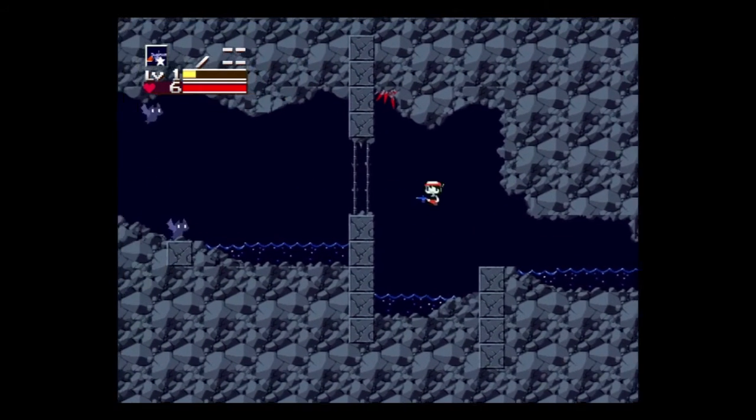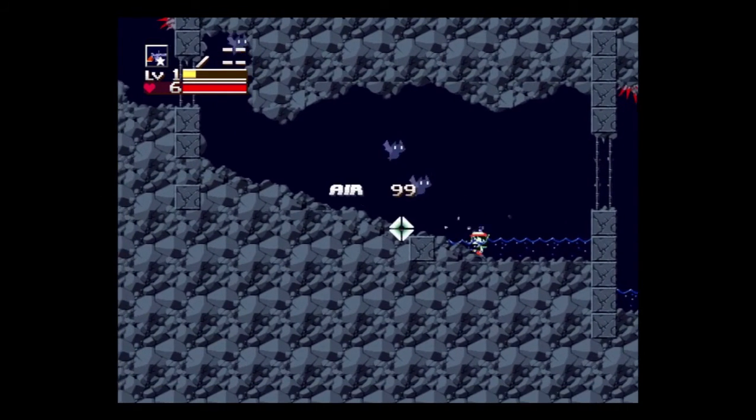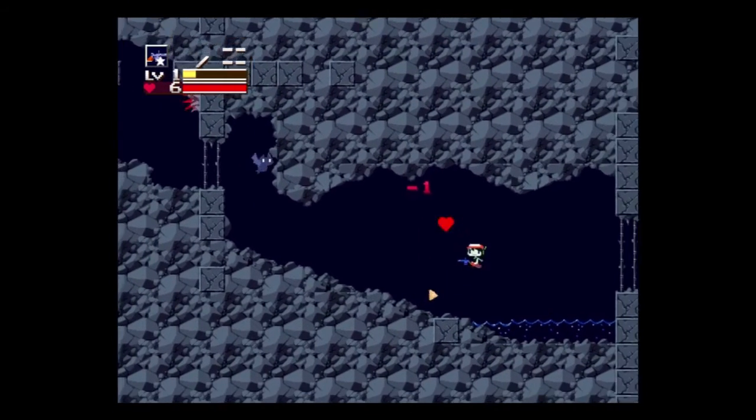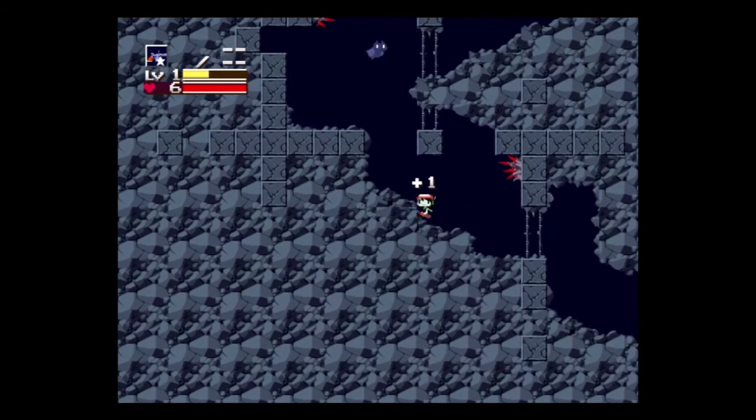We see here we got our first weapon, the Polar Star. It's a pretty good weapon to start off — it's basically a pistol. And in this game you see a little collectible right there — I just call them Doritos for fun.